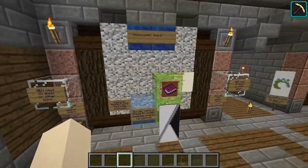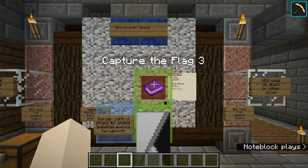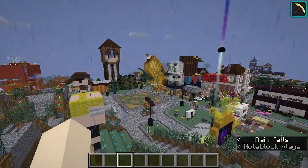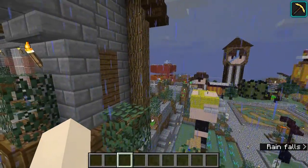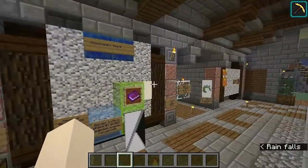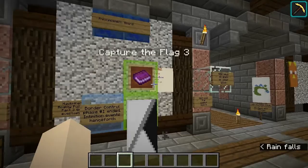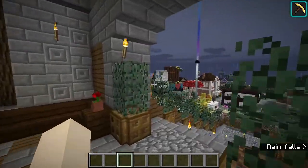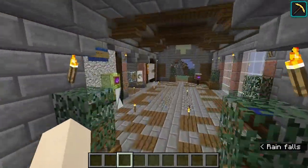None of them are just out in the random wilderness on a tree — they're all on something that we've built. There are 14 flags this round. The way that you turn them in: you find it, you break it off of whatever it's on — don't break the blocks, just break the flag — then take it, rename it, and put it in the RS Malik mailbox. Rename it with your name so I know who turned it in. If you're working in teams, you could team up and name it with team X or team Y.